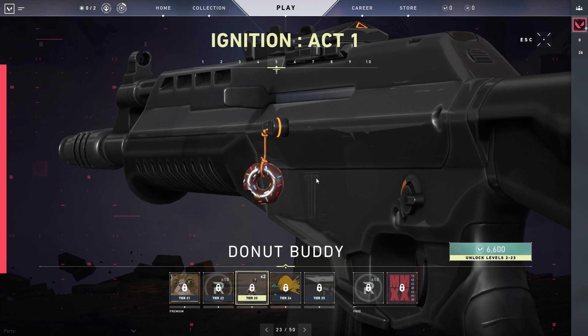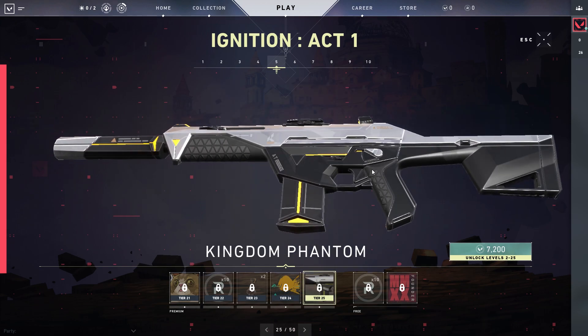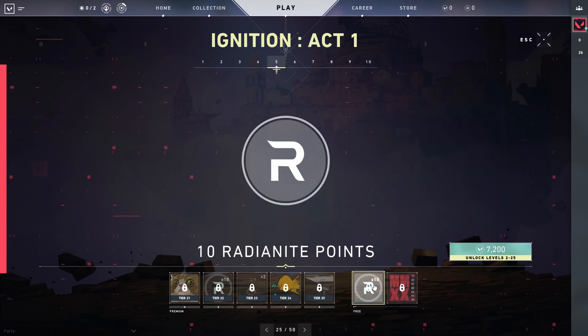A Donut buddy — it's already eaten, that kind of sucks. Then we get a Lights Out spray — that's a Sova arrow it looks like. Then we get the Phantom skin, the Kingdom Phantom skin. That looks awesome. I feel like this is really going to go well with Phoenix's skin because it's yellow. Then we get 10 more radiantite points.